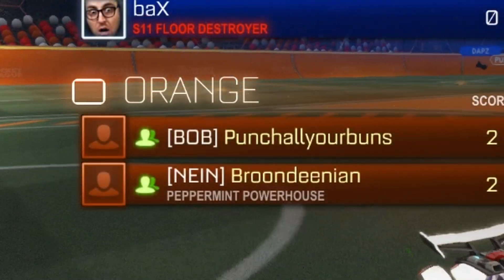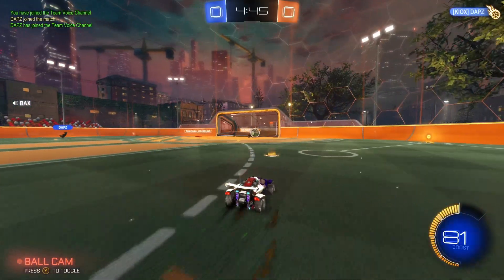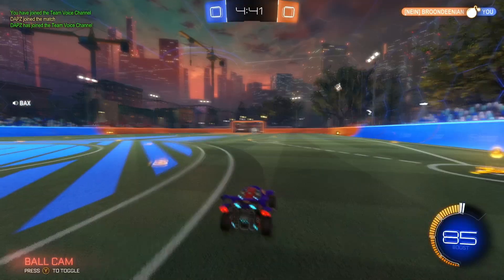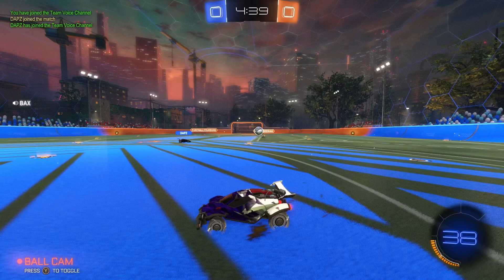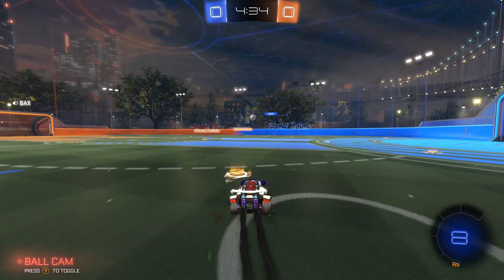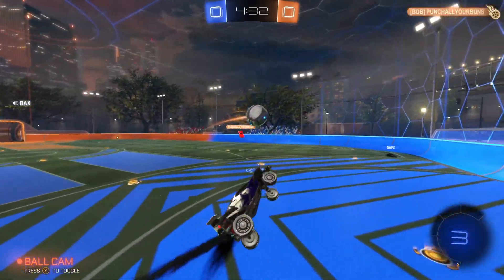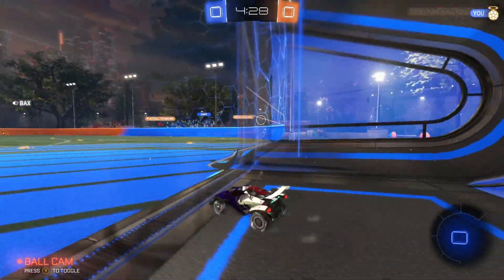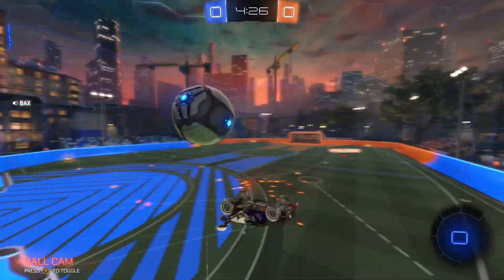Punchallyourbuns and Brundinian — which is a word that exists in the English language. Backs demoed off the front side, now coming across — good shadow D here from daps, and a great play. They get the touch off to the right, boost grab past center. Backs was not in position unfortunately, but will get the save off to the right defensive corner for blue. They have to survive a little bit of the onslaught here.